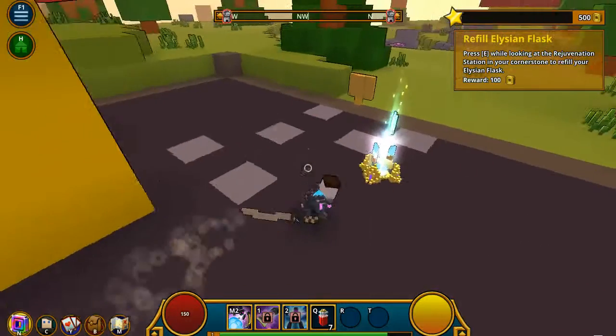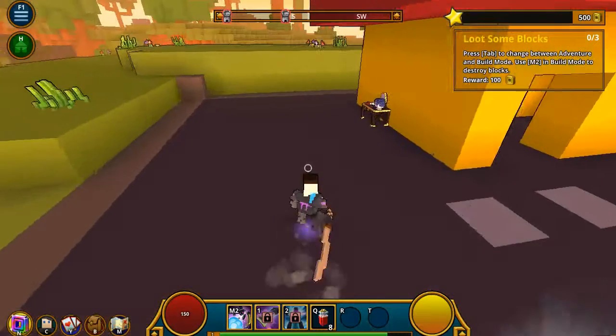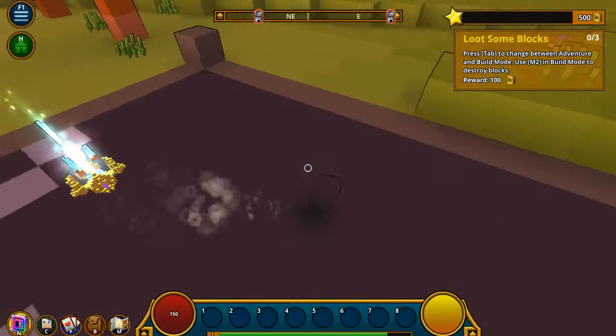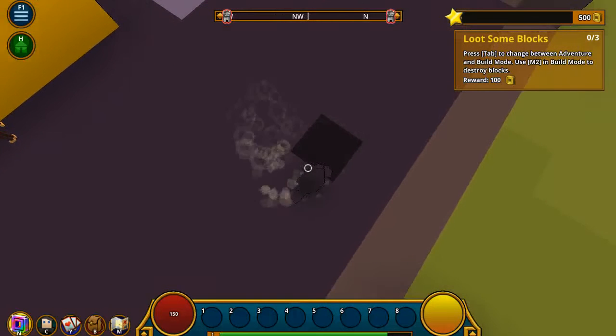You are looking at the rejuvenation station and a cornerstone to refill your life. Press tab to change between adventure mode and build mode. Oh, build mode. What is this? What do I do here? Press altitude to build. What? How do I build blocks?